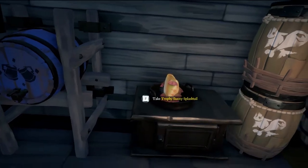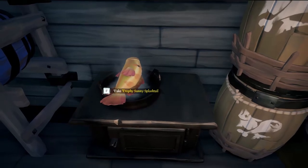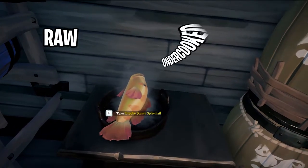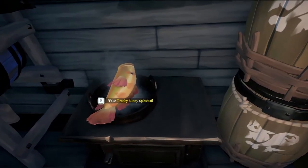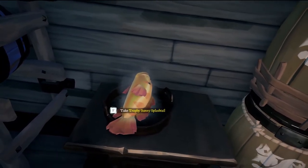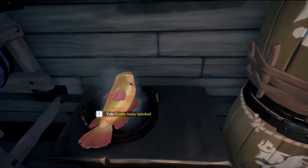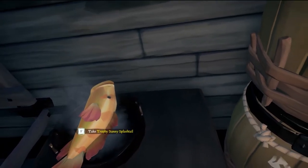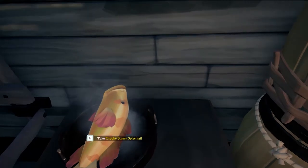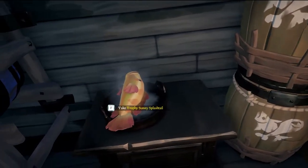So now we want to sell our fish. We've got some raw fish and we need to cook it, because then we'll get the most amount of money. There are four stages: raw, undercooked, cooked, and burnt. Raw gets you okay money, undercooked gets you better, cooked gets you the best, and burnt gets you the worst. So always try to get it as perfect as you can — cooked or at least undercooked — if you don't want to burn it. I do recommend spending the time to cook your fish, as you'll get a lot more money than if you didn't.